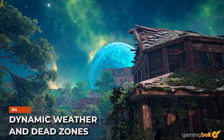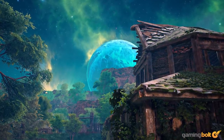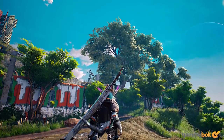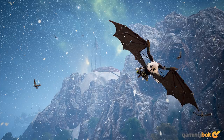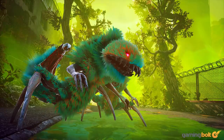Dynamic Weather and Dead Zones: Biomutant's world is roughly 4x4 kilometers, and while not the largest, it promises numerous secrets and mysteries to uncover. The game has a dynamic weather system and day and night cycle, which reportedly influences enemy behavior. There are also Dead Zones, which require a gas mask and oxygen tank to explore, and cryo areas that require warm clothes to safely explore.